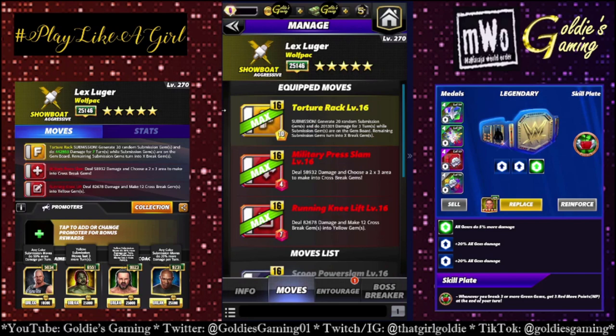We're gonna start with the three-star build and do a super sub focus. Torture Rack is the finisher and they made it literal torture — 10 MP, random submission but generates 20 gems, deals 201,301 damage for three turns while submission gems are on the gem board. Remaining submission gems turn into X-break gems. Military Press Slam is red 1, 4 MP, steal 58,932 damage, and choose a 2x3 area to make into cross break gems. Red 2 is the Running Knee Lift, 7 MP, deal 82,678 damage, and make 12 cross break gems into yellow gems. So choose your area to make into cross breaks, turn them yellow — it's 2x3 so they're all gonna match, explode the board, and in turn charge the submission.